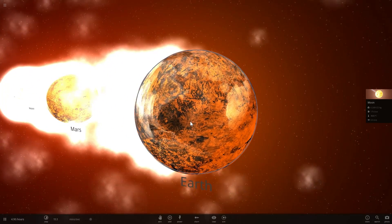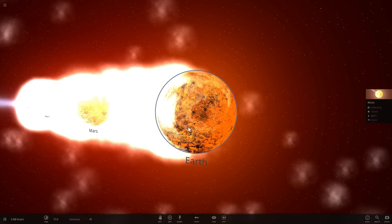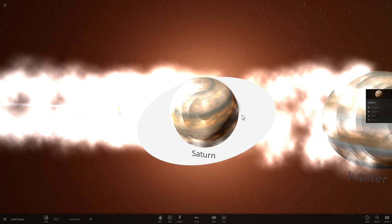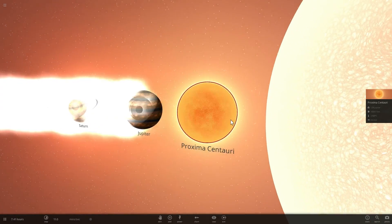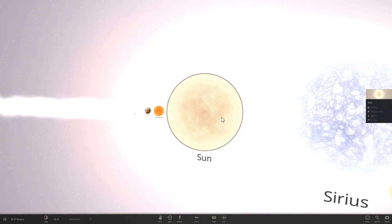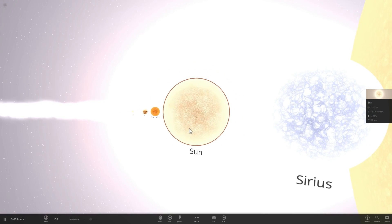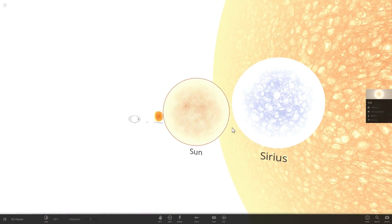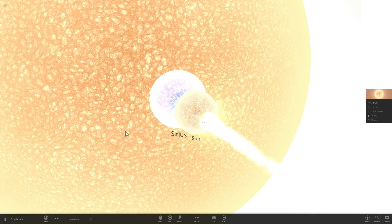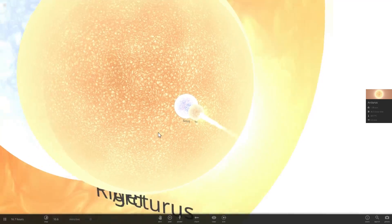As you probably guessed, this is where you get to compare the size of different objects. Right here we have Earth, which is super hot because it's surrounded by all of these other stars. Then we have Saturn, Jupiter, and a star called Proxima Centauri — the closest star to our solar system. Then we have the Sun. Keep this in mind. Now I'm going to turn around and show you what's behind me. Right next to the Sun we have Sirius and then a star called Arcturus, which is a much larger star than the Sun.